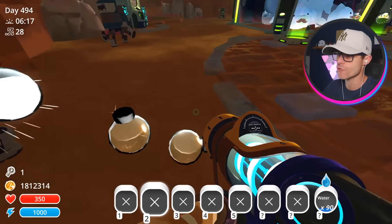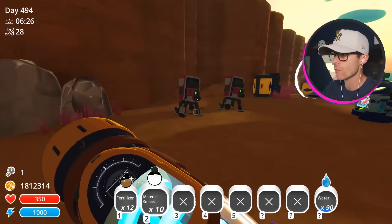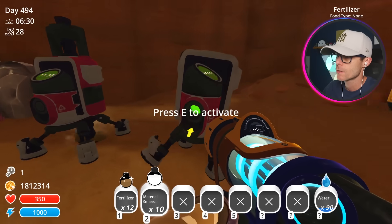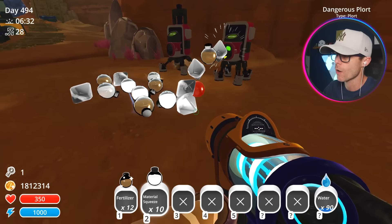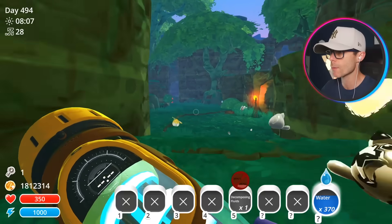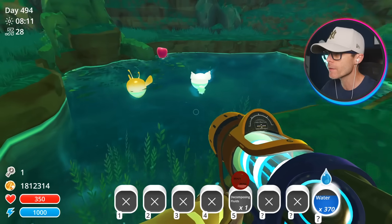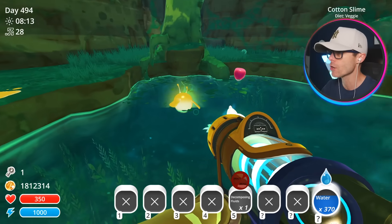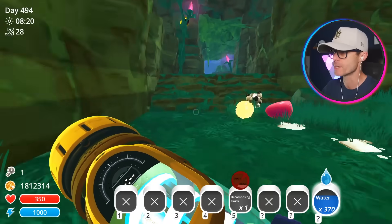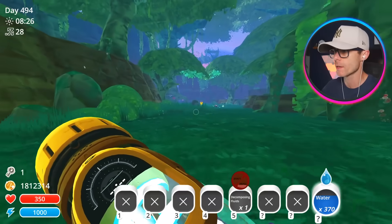Let's empty the extractors. We need so many ingredients — we're not going too bad. Let's see what we get out of the risky ones today. That's the decomposing fluids. So I'm guessing the oil slimes are probably out here, maybe in the water part. That's a cotton slime — we've got the angel slime as well. Where are the oil slimes? I need the large ones. You can only make the oil extractors with the large oil slimes.